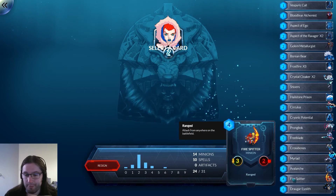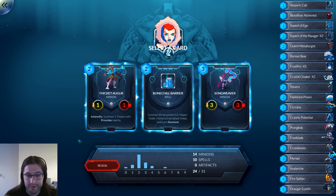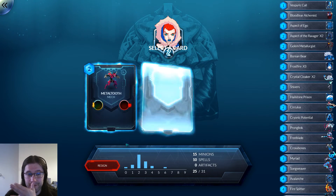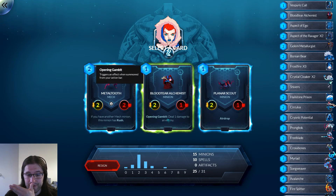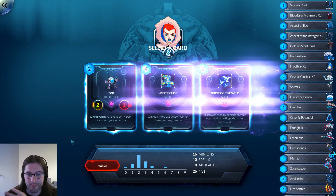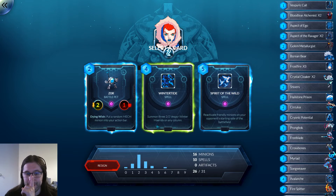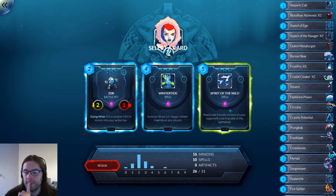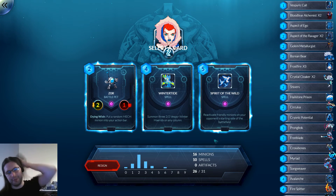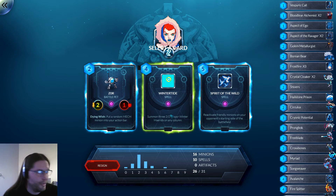Firesplitter — that's a four-drop and it's a ranged unit, that's good. This makes three Vespers and is a body, or bodies. This can kill people, I guess? It could be fun if I get Malicious Vespers. This is true, but unlikely.